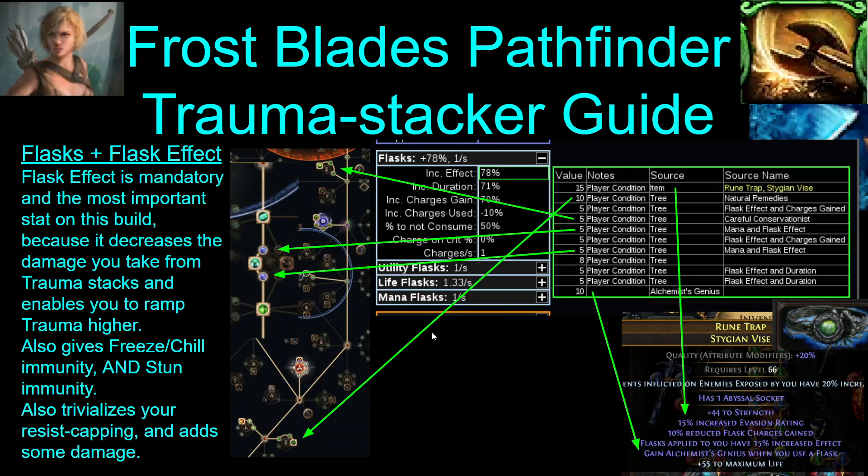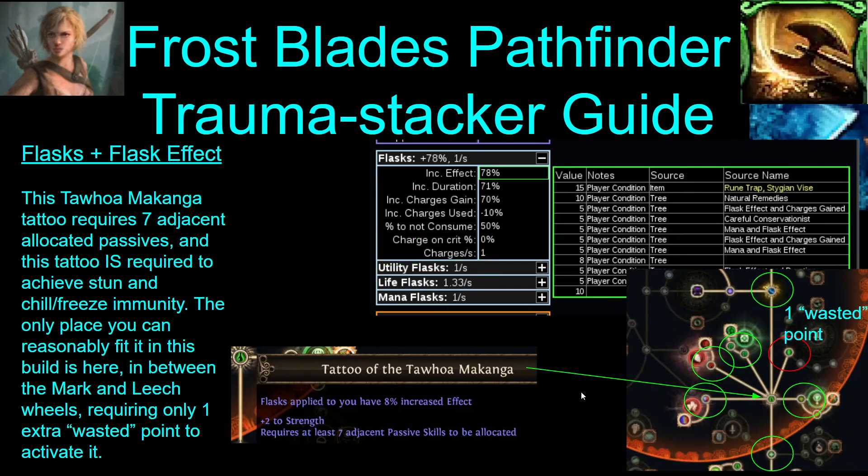Flask effect is mandatory and it's the most important stat on the build — it decreases the damage you take from trauma, lets you ramp it up higher, gets you to freeze/chill and stun immunity, trivializes your resist capping, and gives damage. Flask effect comes from two wheels on the tree plus two small nodes, and then the rest comes from the belt — you need flask effect and Alchemist's Genius on the belt. The rest comes from the Tawoa Makonga tattoo, which gives you flask effect but requires seven passives allocated next to it. The best spot is between the mark mastery and the leech wheel — you only have to put one extra point there to make it work, because you're taking the rest anyway. If you don't have this flask effect, you're not going to reach ailment immunity and stun immunity.